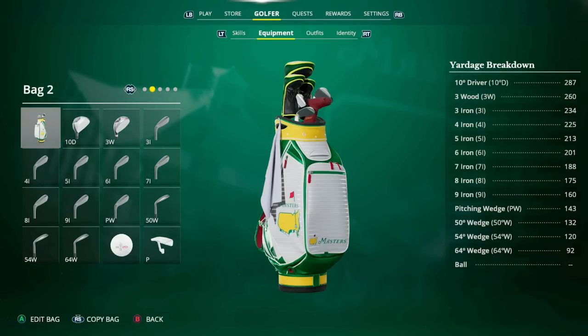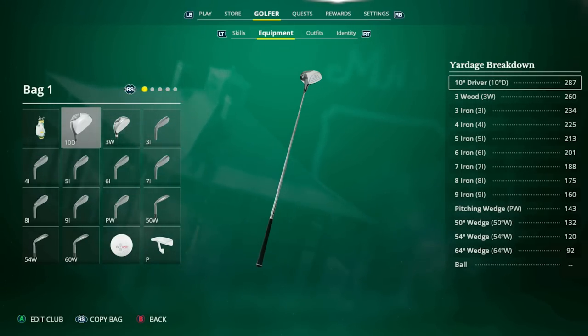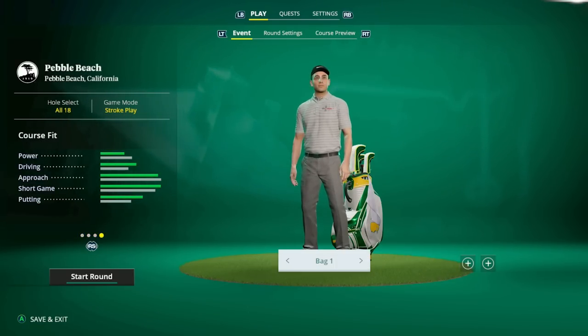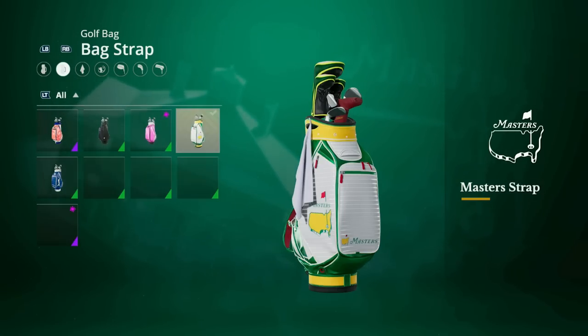Now for actually customizing your golf bag: in the golfer equipment tab, use the right stick to move around and switch between different golf bags. You can have five different golf bag loadouts in this game and switch between them at any time before a round — click on your golfer in the play menu, hit golf bag, and choose between the five. You can click on any item in this menu with A or X depending on your controller, and navigate subsections with LB/RB or L1/R1.